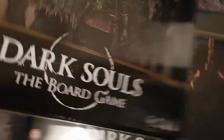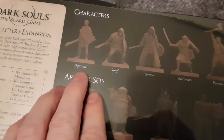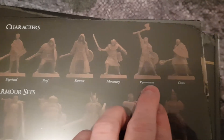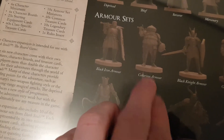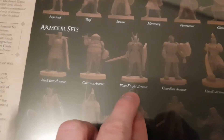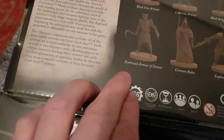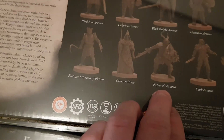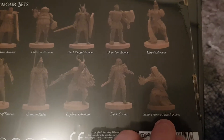And then we have the Characters expansion — I didn't remember this, so it's a surprise. Characters include: Deprived, Thief, Sorcerer, Mercenary, Pyromancer, Cleric, Black Iron Armor, Catarina Armor, the Onion Knight, Black Knight Armor, Guardian Armor, Havel's Armor, Embraced Armor of Favor, Crimson Robes, and Explorer Armor.